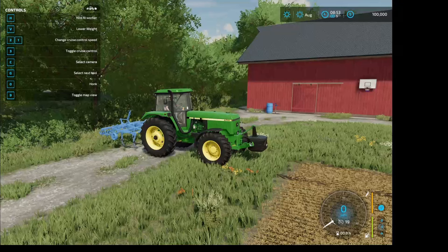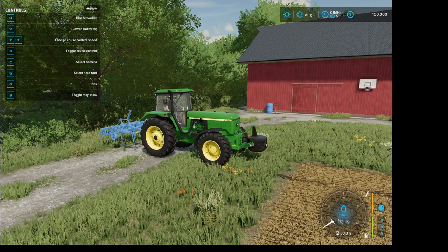Just above the controls menu, you'll see the little tractor icon. Using our G key toggles between the rear piece of equipment and the front piece of equipment, so we can work with both of those pieces. We can use our V key to lower and raise either piece. We go back to G for the piece of equipment on the back, and we can lower and raise that as well.